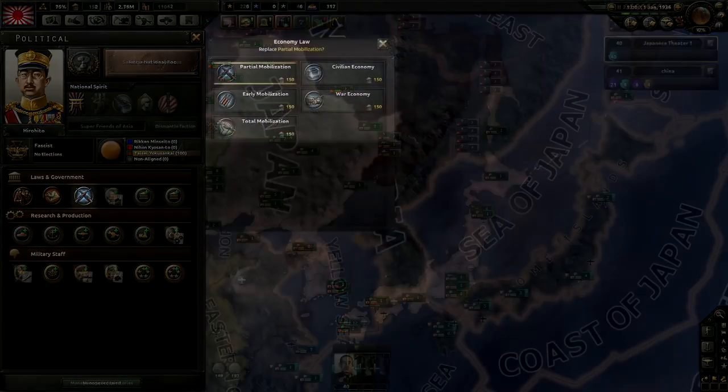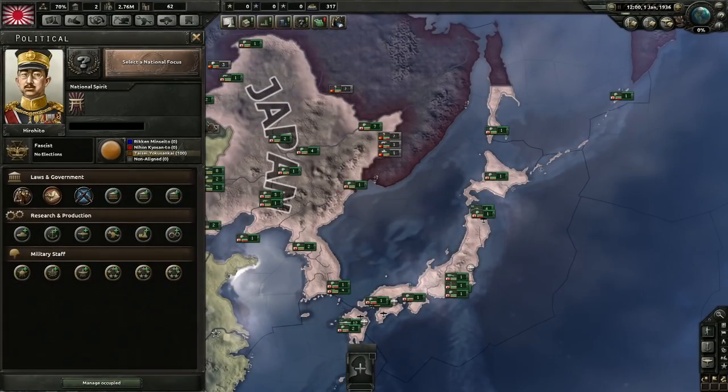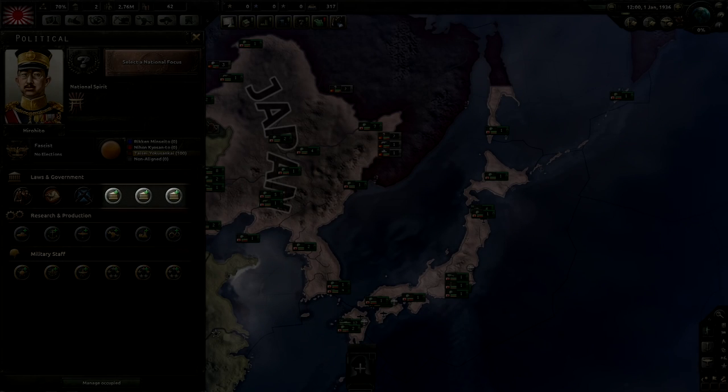The final law is your economic law. Nations will generally start with isolation, civilian economy, or early mobilization — these three provide significant penalties and no benefits. The Consumer Goods Factories column indicates how many of your civilian factories are not available because they're busy producing consumer goods. In most games you'd prefer to get a war economy as soon as possible, but only fascist and communist nations can choose that from the start. Democratic governments have restrictions placed upon them: they must wait until world tension rises to a certain level, and cannot convert to a war economy until they are actively at war against a strong enemy. While the previous three laws are basically the same for every country, the other 15 options are unique to the major factions and generic minors.